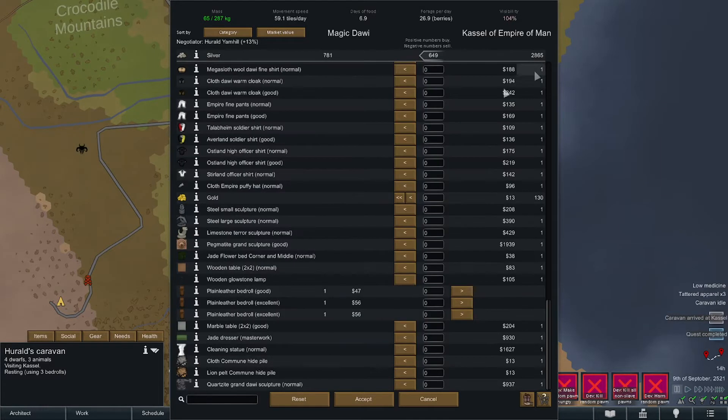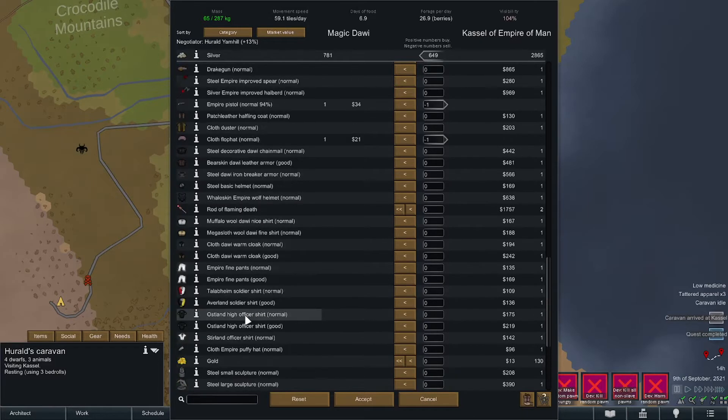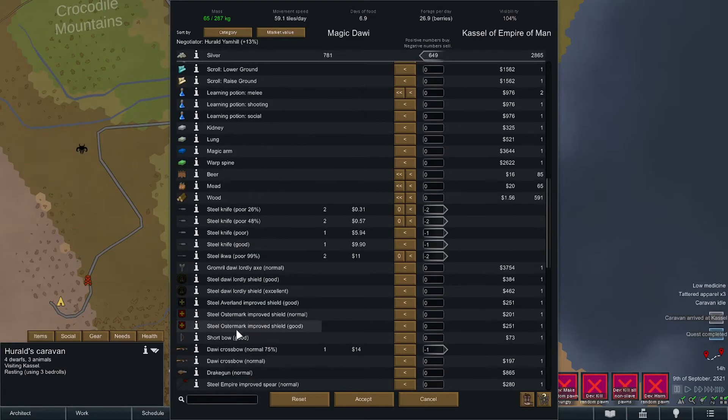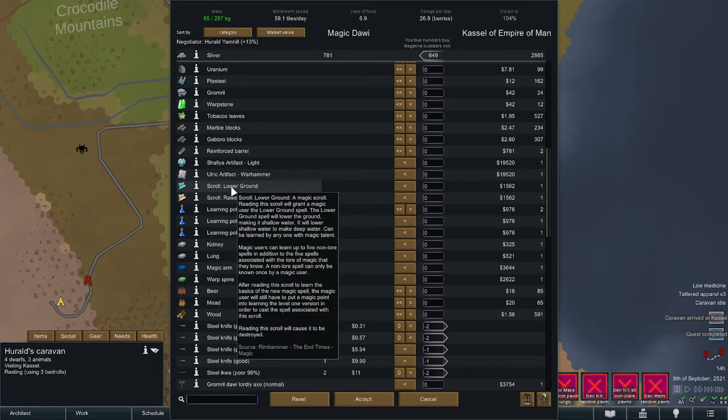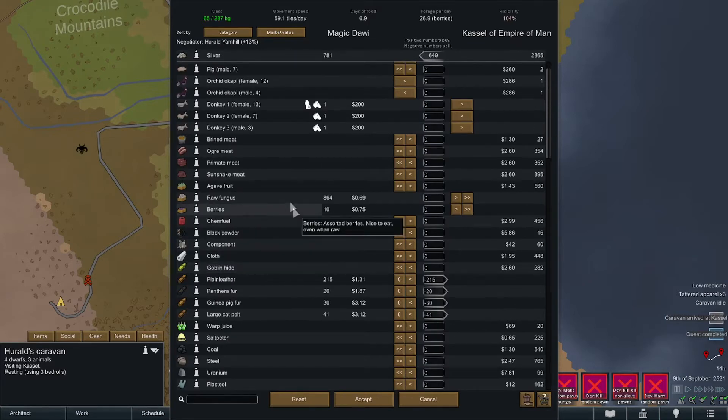Interesting. There's a quartzite grand dwarven statue — doesn't say what it weighs though. There's a cleaning statue. I really hoped we'd find something better over here, but it's just not with us. We do need some healing potions. Rays and lower ground — those are actually pretty awesome. We sold everything we had to sell, didn't we. One of our donkeys is pregnant.